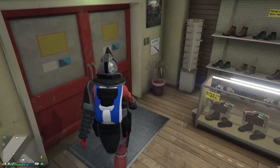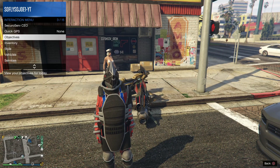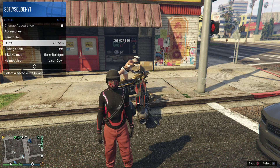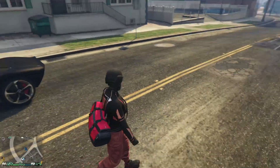Once we have our outfit saved, go ahead and walk outside. What you're gonna need is an oppressor or a helicopter. Go ahead and equip the outfit that you originally have the duffel bag on, then jump on your oppressor.